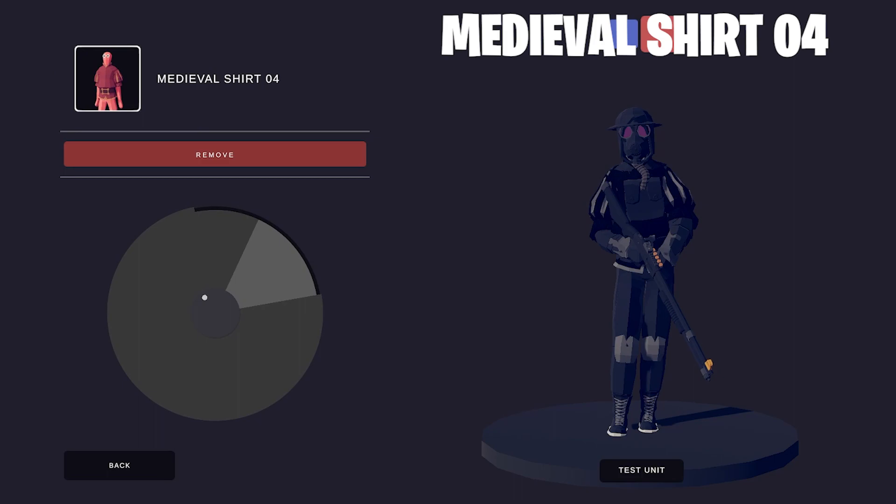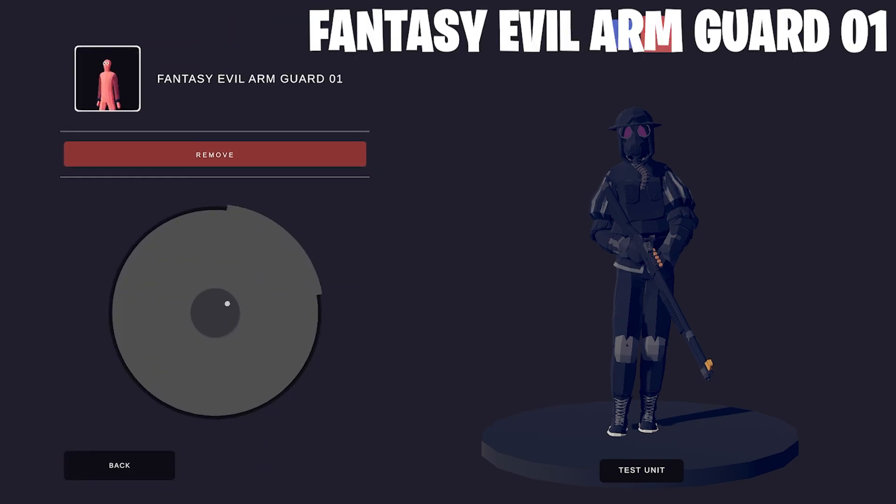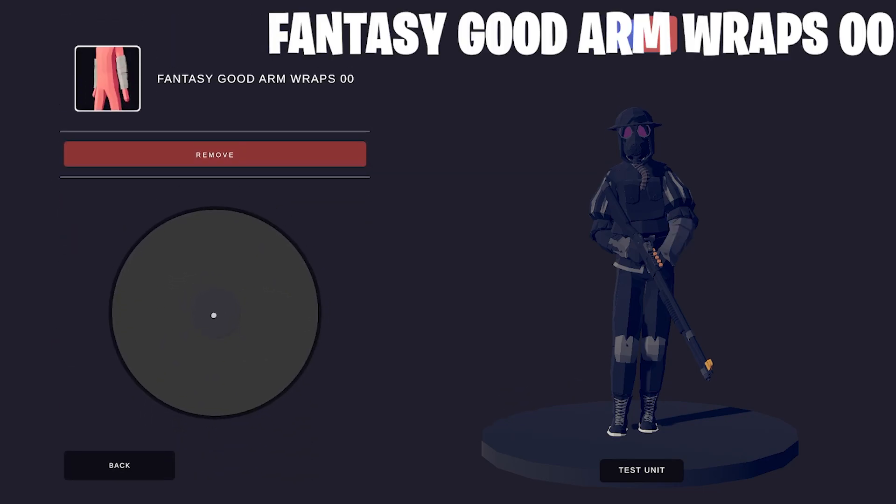The Medieval shirt to puff up his armor — toughen up, big guy. The Fantasy Evil Arm Guard to add some arms and texture. And the Fantasy Good Arm Wraps to cover up some more gaps.